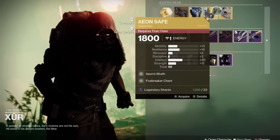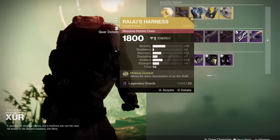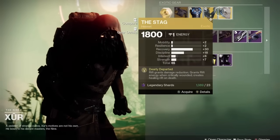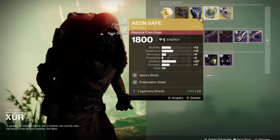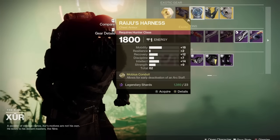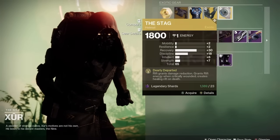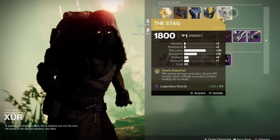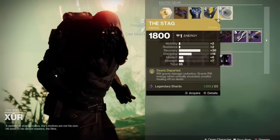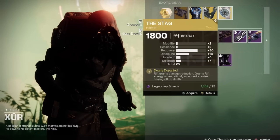We have The Stag for Warlocks with a 65 roll — very high recovery and discipline stat distribution. I actually really like this roll; could be higher, but recovery and discipline are two of the stats I look for the most along with resilience. As far as exotics go this week from Xur, I'd give him a B minus, maybe a B. Rolls aren't terribly high and not as good as last week.